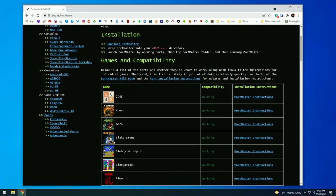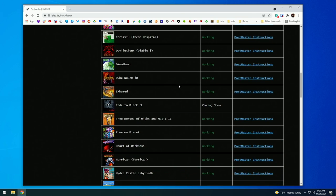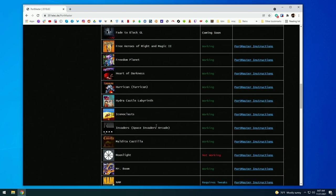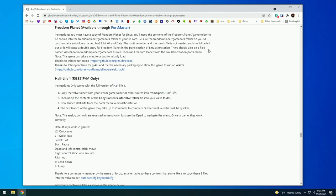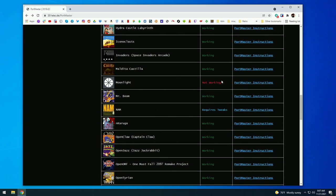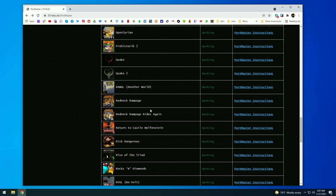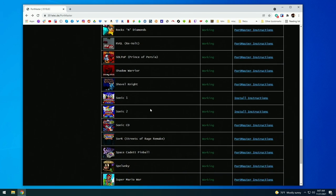On the 351ELEC website under the Systems tab, you'll find a Portmaster option. As you can see from the compatibility table, almost every port that's available also works on 351ELEC. Select Portmaster Instructions for any port and it'll take you to the Portmaster webpage, which shows you specifically what game data files are required to run that port. The number of games supported is growing almost every day. The one notable exception is Moonlight Game Streaming, which isn't working on 351ELEC, but all the other Portmaster games work.